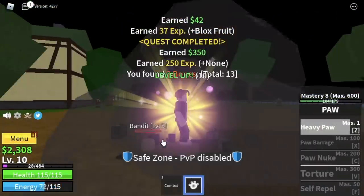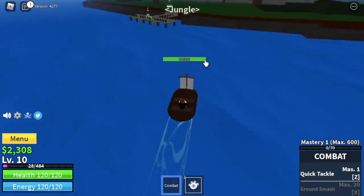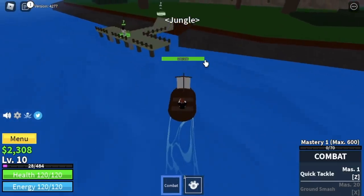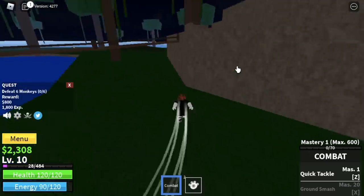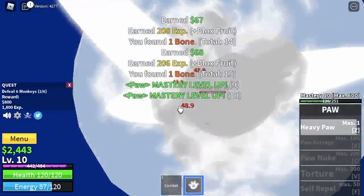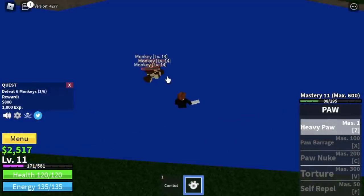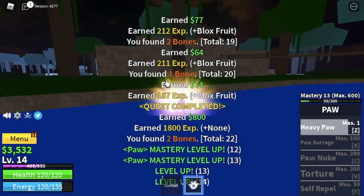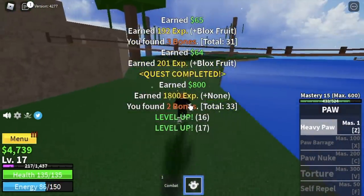After level 10, we're ready to go to the next island — the Jungle. We'll use a boat since we're not a fish-man. Here, start with the monkeys. You need to beat six, luring three at a time, and defeat them with Heavy Paw. Just one quest here gets you to level 14, and one more gets you to level 17.